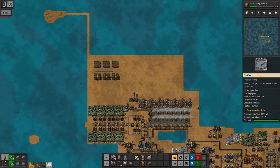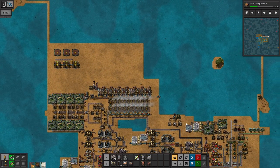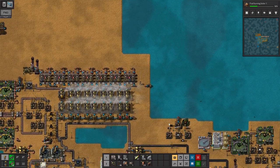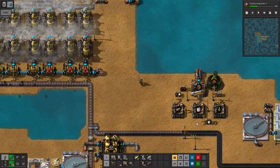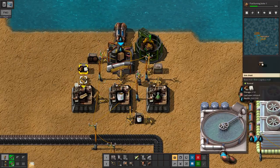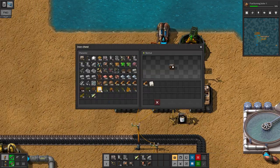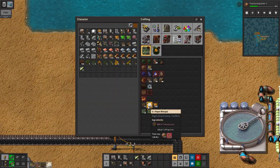In a previous episode, we were crafting our little science pack-os over here. There's something I wanted to do here to speed this up — make those. And deposit the paper, because we can just make paper freely.